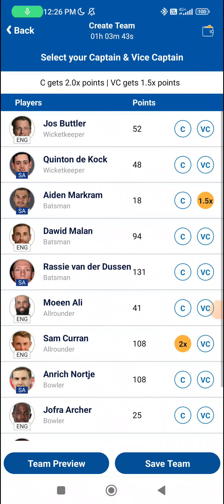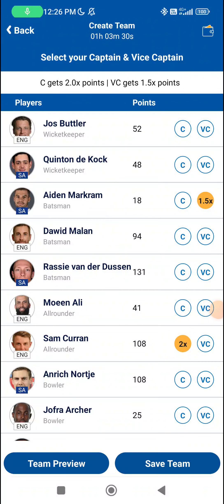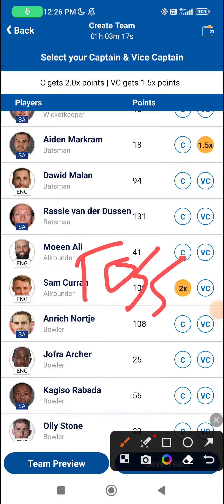Default captaincy choices for me will be Sam Curran and Aiden Markram. De Kock plays shot after shot which makes him risky for captain. Jos Butler is going to be batting lower, which again makes it risky because you don't know if it's a small chase and if he doesn't come off — or if it's a really big chase and he has to play a shot against Shamsi, which will be tricky especially if the track slows down.